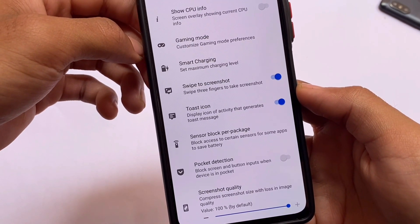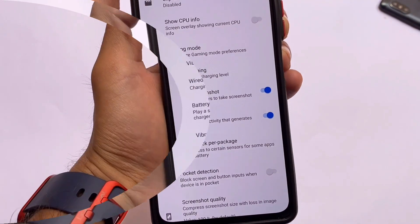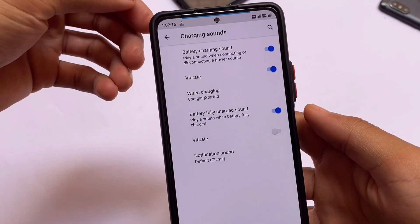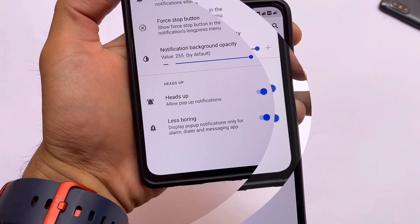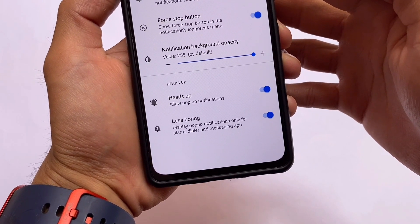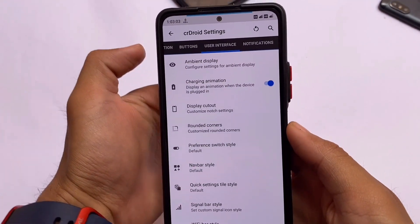There's also swipe to screenshot, gaming mode, and you can even adjust the screenshot quality. You can customize the charging sounds, which is quite interesting. You can do all of this very easily without facing any issues — though bugs might be device-specific. You also have notification customization options such as heads-up and less intrusive heads-up, making this a very solid choice overall.